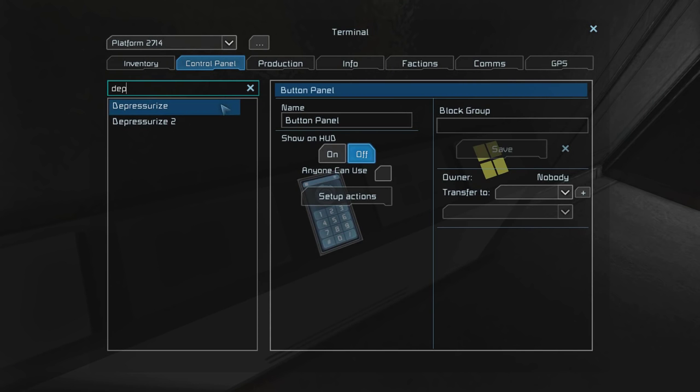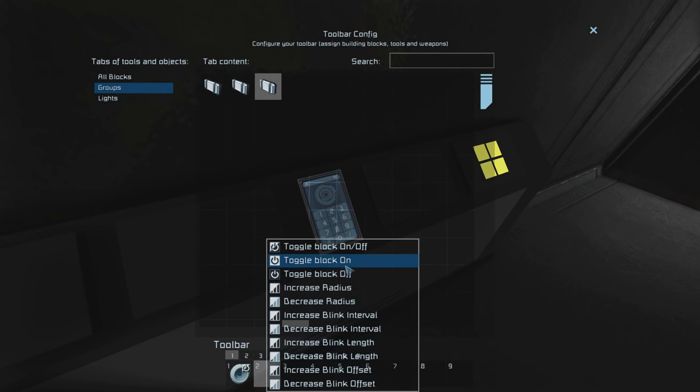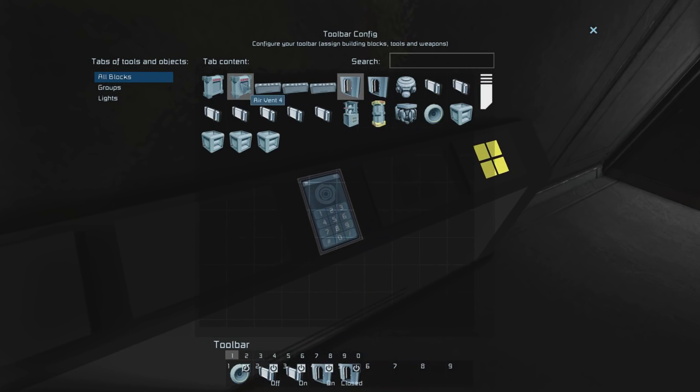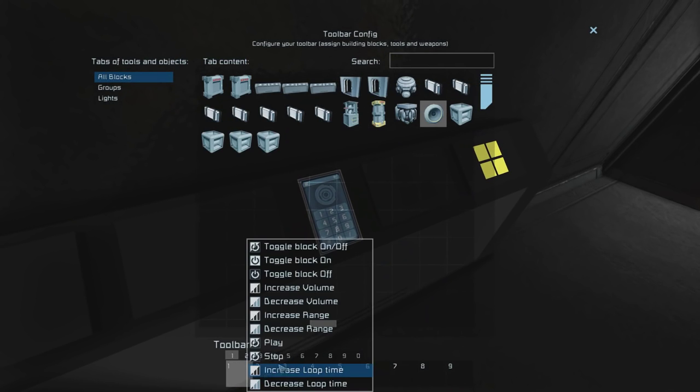So the pressurization sequence is set up, but the depressurization sequence still has to be set up through the timer blocks. But because it's exactly the same as the first one, only the options are switched — meaning interior lights switch with exterior lights and so on — I will not go over it in the video since it will take quite a long time to repeat exactly the same thing.